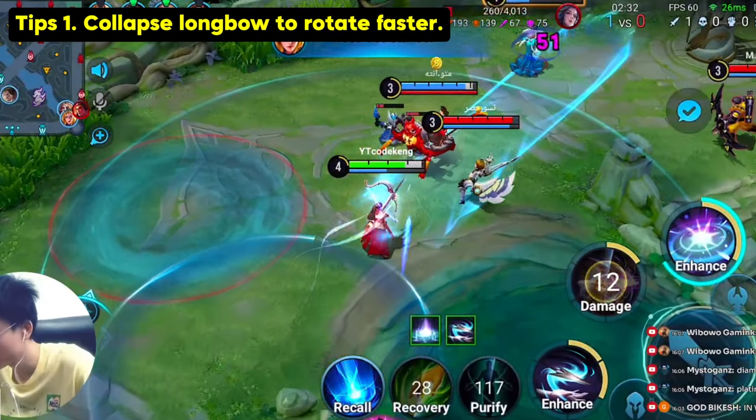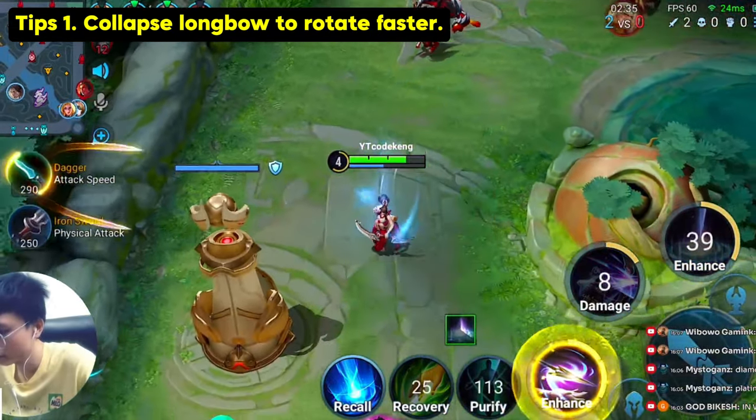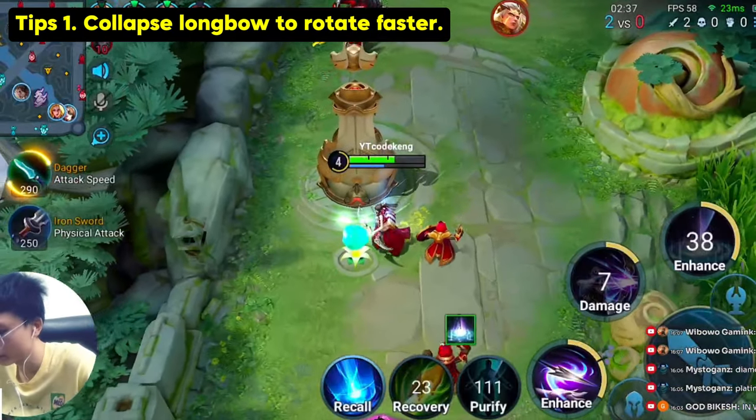Tip 1: Collapse her long bow when trying to rotate. Make use of her bonus movement speed to reach your destination faster, or you can use it to escape a little bit faster.